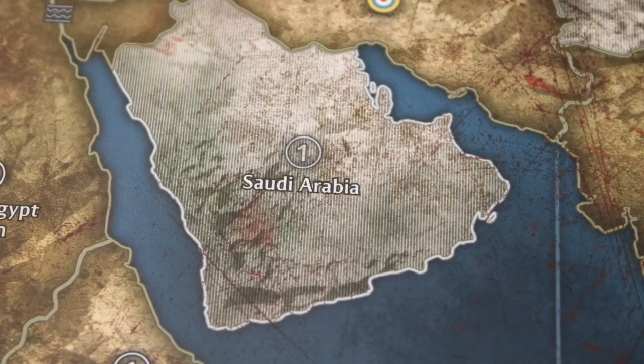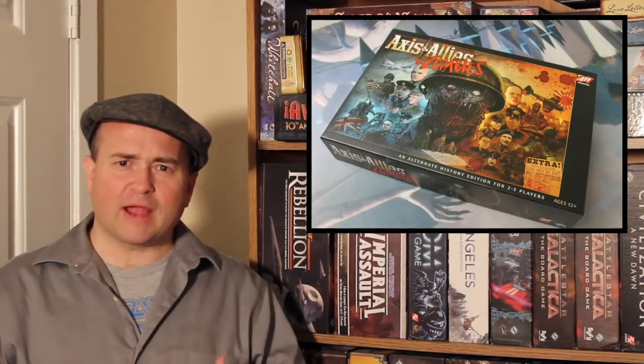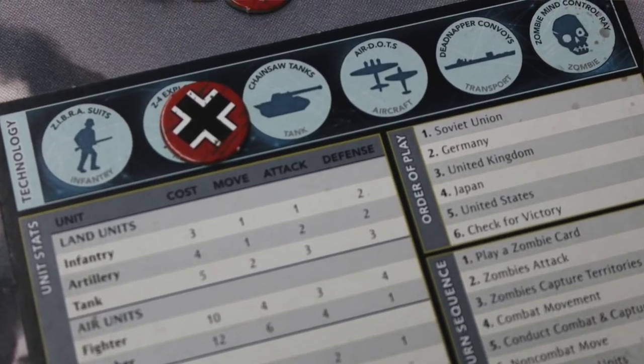I like the idea that zombies pop up everywhere. Those neutrals that have IPCs on them — you can't enter them until zombies appear there, then suddenly they're in play and you can move in and take out places like Spain, Turkey, and Saudi Arabia. The zombie technology is fun too — zombie mind control lets you move a zombie from your territory to another territory and make it somebody else's problem. Transports can load zombies and move them somewhere else. Artillery allows you to kill zombies on a five or six instead of just a six. There's just some really fun stuff here.